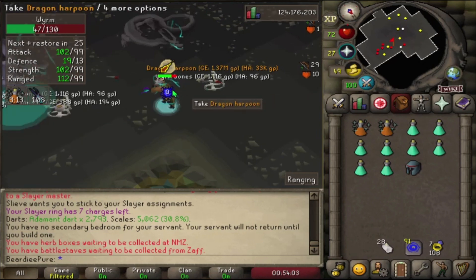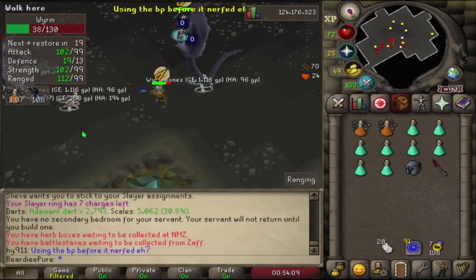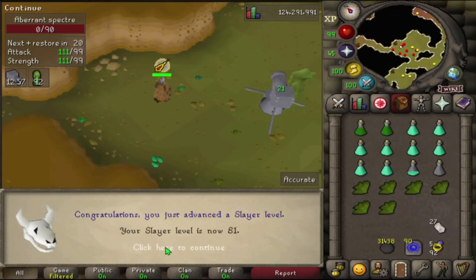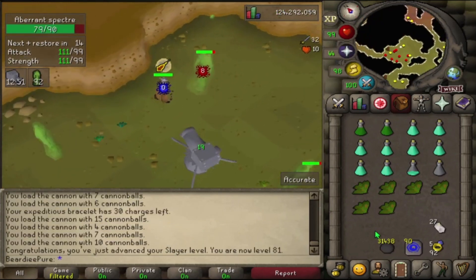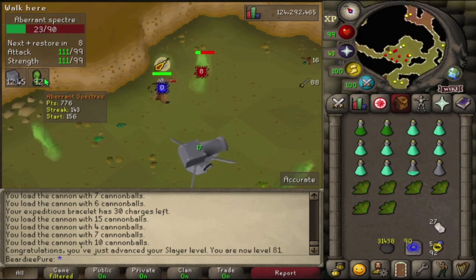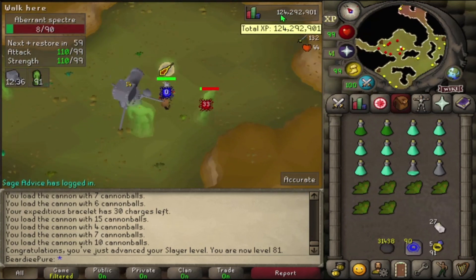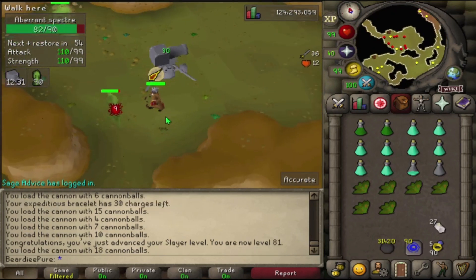We're on a worms task for our 142nd task and we just got a dragon harpoon — I've never had that before on this account, so that's an easy 1.3 mil to the bank, very nice. Coming in with level 81 slayer — I don't unlock anything notable but four more levels until we can do abyssal demons. We have got 92 spectres left for our 144th task, only six more tasks to go after this until we get our slayer helm.